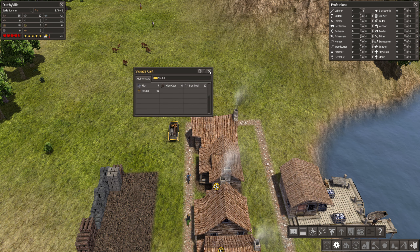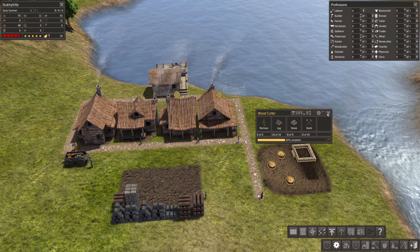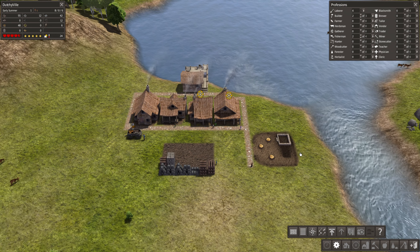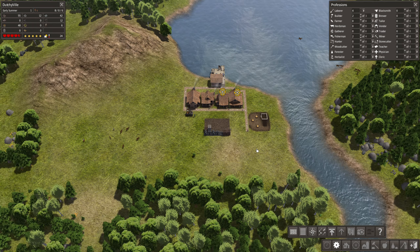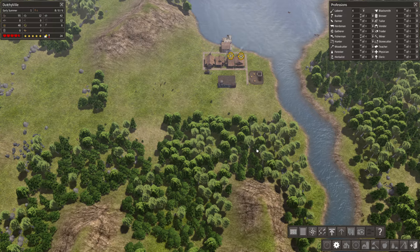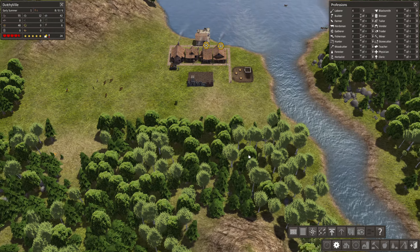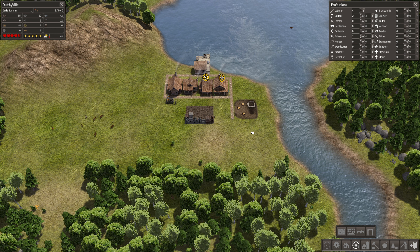She puts the fish in the storage cart. We need to dismantle this cart and build a storage barn when we have the time. The woodcutter is done so we're going to get firewood for the winter. I think we need to start doing some gathering for more food. We should build a storage barn first - a storage barn stores goods, food, clothes, textiles, and tools. The stockpile I built is just for raw materials.